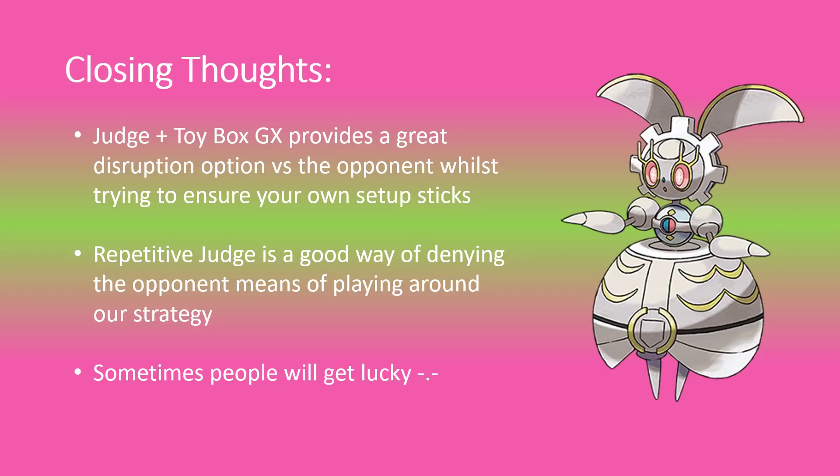Those are my closing thoughts on the deck. I think the Judge-Toy Box combination is really awesome and something I kind of overlooked. Making it difficult for the opponent to deny your selection of five cards is a big deal — you can start digging out one-offs, digging out Fairy Charms to start confusing things. Pretty much spamming Judge as much as possible works well because the deck is so simple. You just get a Stage 1 up and try to attach an energy per turn, so you're okay using Judge because opponents are often scrambling to find more things.